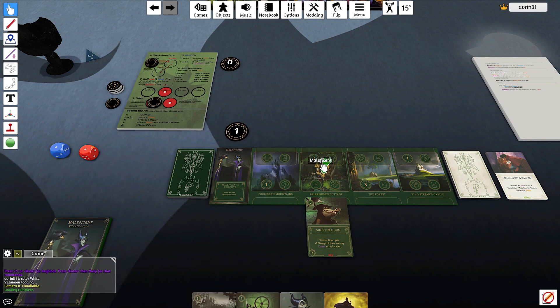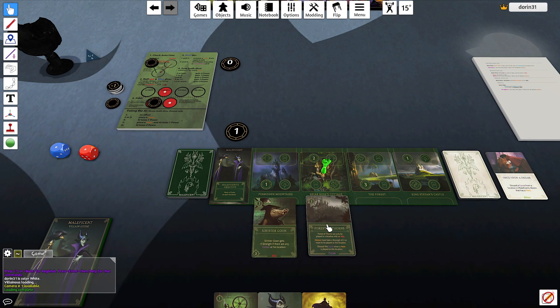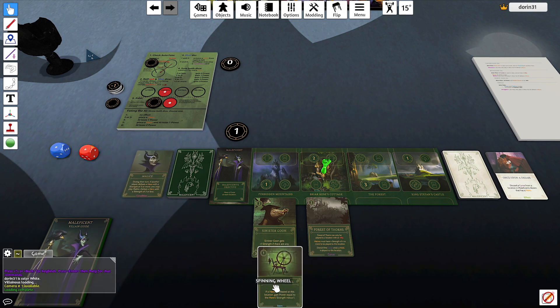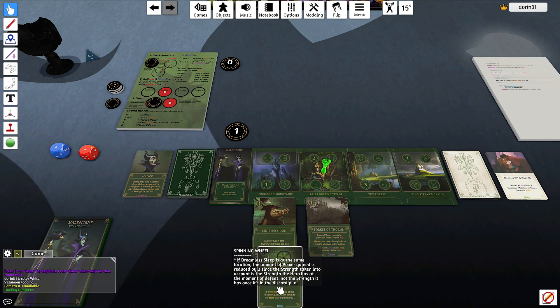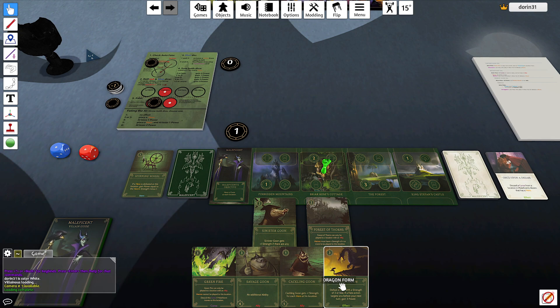Let's go to the Briar Rose cottage — gain two. I'll play the Forest of Thorns, move the Sinister Goon here, discard the conditions, and discard the wheel as well. Trying to find my curses.